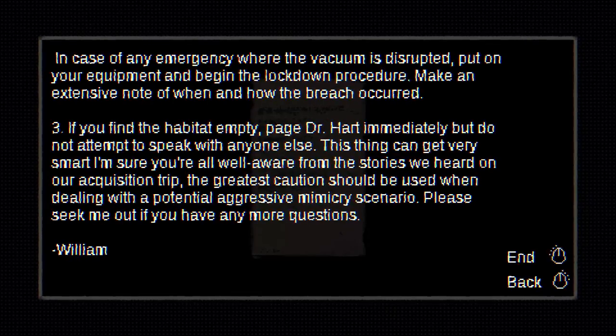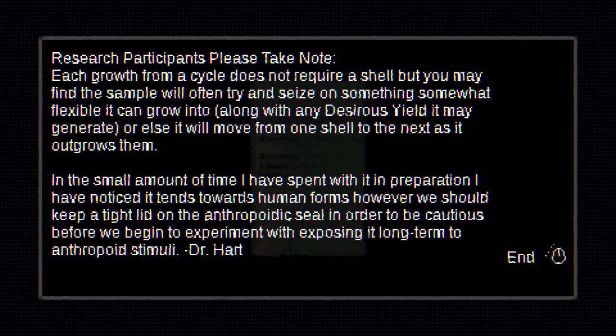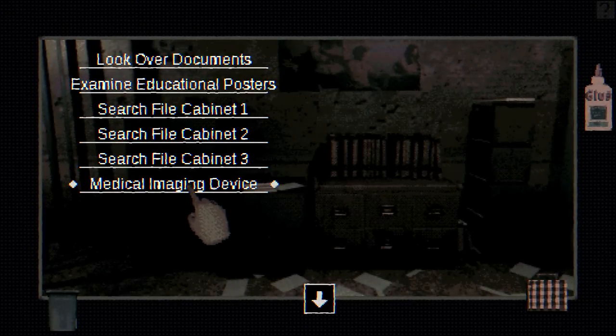Well, from what we know, William did not follow these instructions — eventually, he broke the procedure. Exoskeletons: research participants, please take note. Each growth cycle does not require a shell, but you may find the sample will often try and seize on something somewhat flexible it can grow into, along with any desirous yield it may generate, or else it will move from one shell to the next as it outgrows them. In a small amount of time I have spent with it in preparation, I have noticed that it tends towards human forms. Dr. Hart.